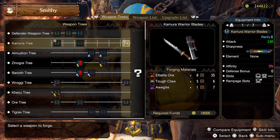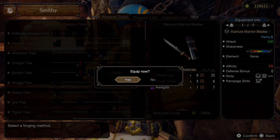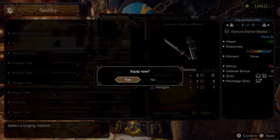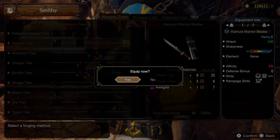We basically need to get only these three materials: the altalite ore, the tough claw, and the alagite. I will show you how to get all that stuff.